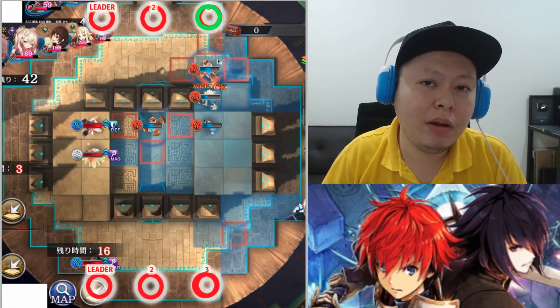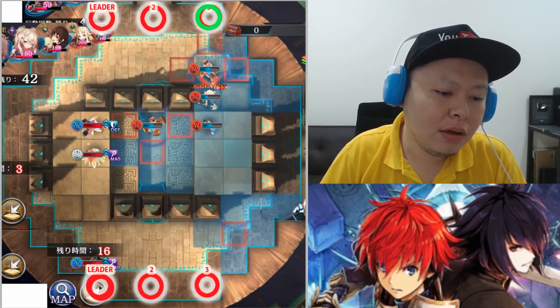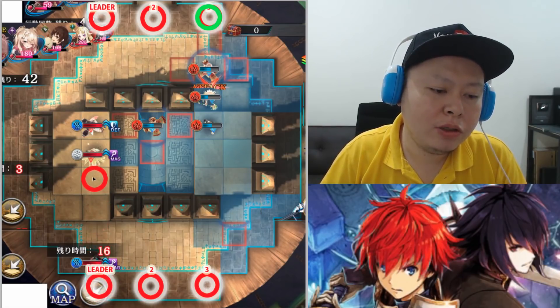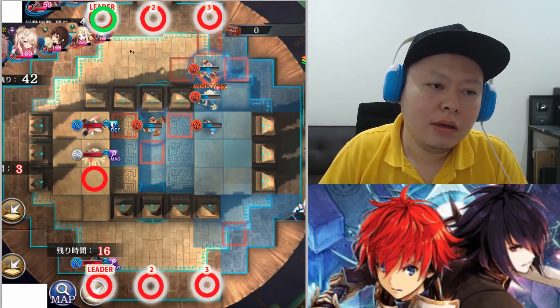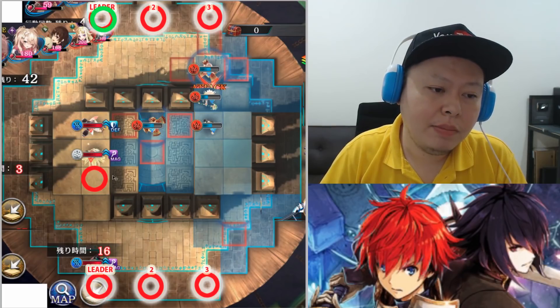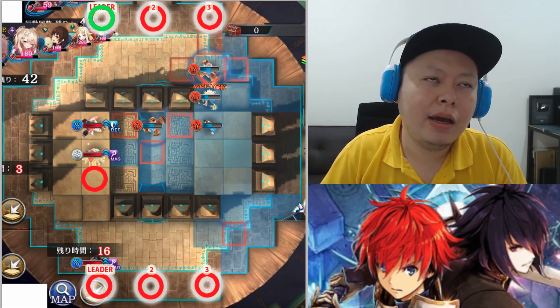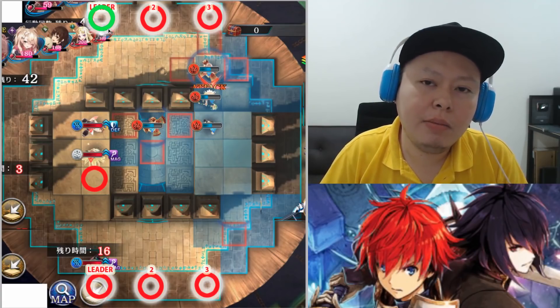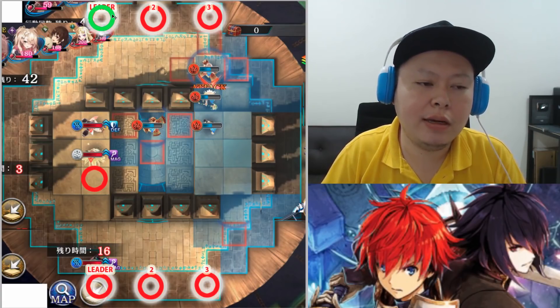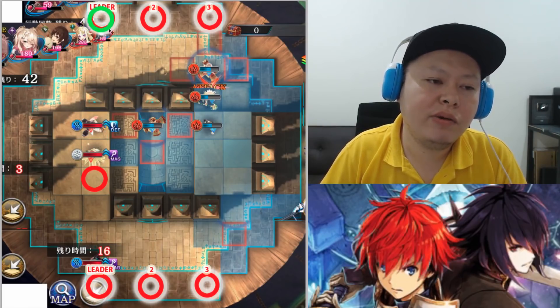A lot of people are using Sakura, so here's how to counter her. If the enemy Sakura is the leader, she will move one, two, three, four and use Tiger Tremor. The best counter is Shenmei. If your Shenmei is equipped with Alkemono, she should survive Sakura's Tiger Tremor, then move into position and use Anchor Cast to kill Sakura — like that.